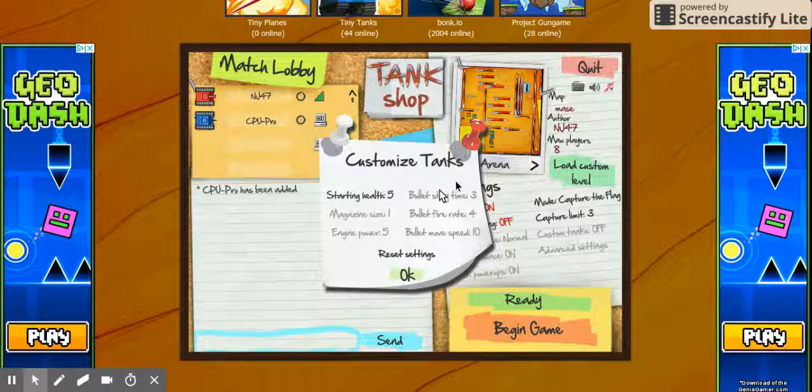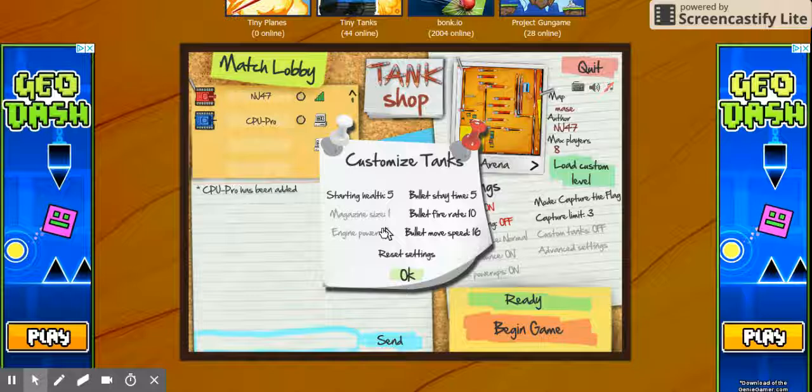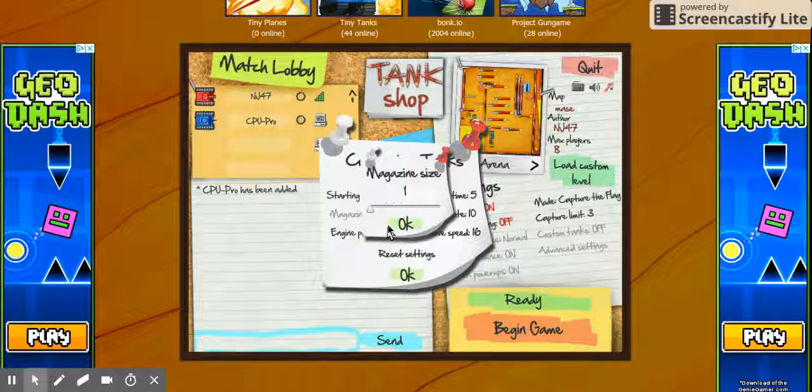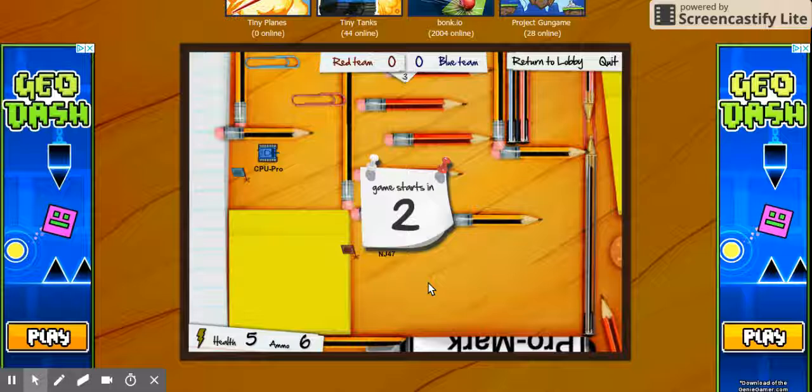To add health, how long your bullet stays, how fast you can fire your bullets, the speed of your bullets, the speed of your tank, and the magazine size. Then you can begin game.